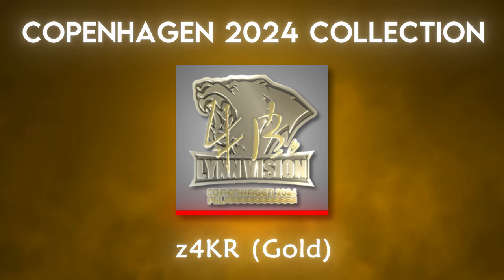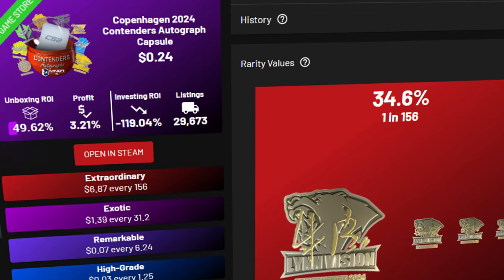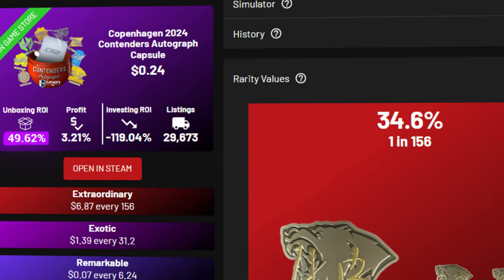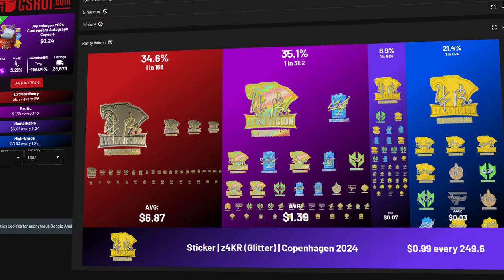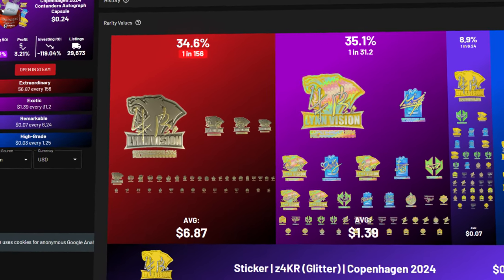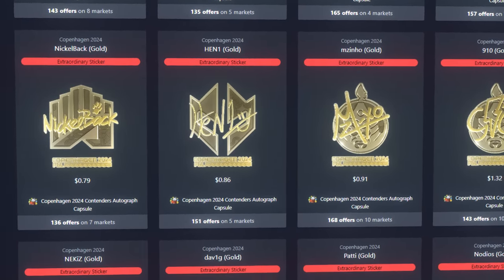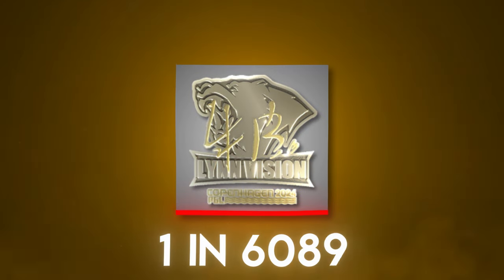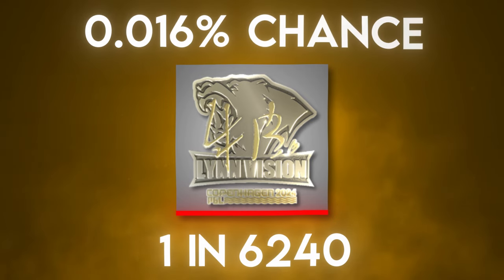I want the most expensive sticker in the entire Copenhagen 2024 collection — the Zacher Gold. This sticker is found in the Copenhagen 2024 Contender autograph capsule, and as you can see, this capsule has a horrendous 49.62% ROI, meaning I'm expected to lose over half of my money on average from opening this capsule. Not only this, there's only a 1 in 156 chance of getting a gold, and there are 40 different gold autograph stickers in here.